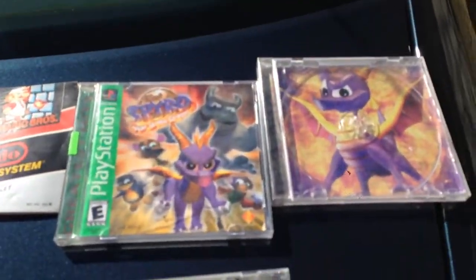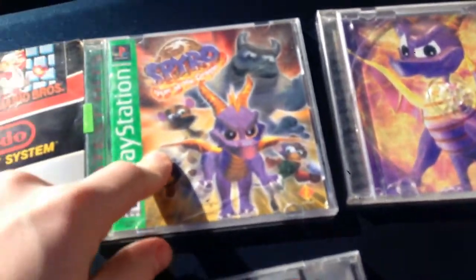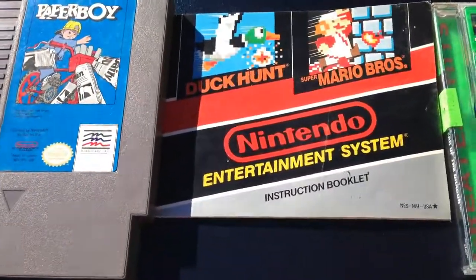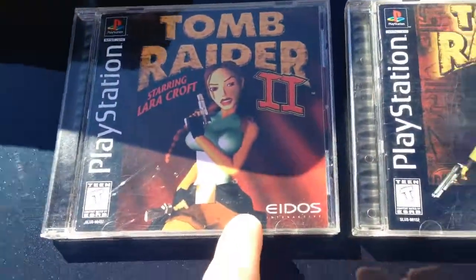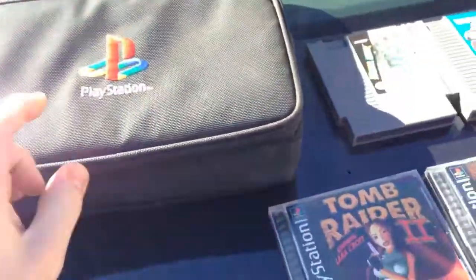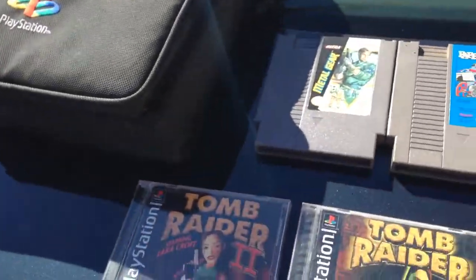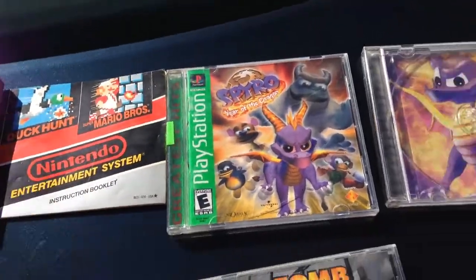Let's not be so loud. Okay, let's see — you got an empty case. The first one: Spyro the Dragon, Spyro Year of the Dragon, Mario manual, Paperboy, Metal Gear Solid, Tomb Raider 2, Tomb Raider, Tomb Raider 3, Tomb Raider Chronicles, and then this PlayStation bag.